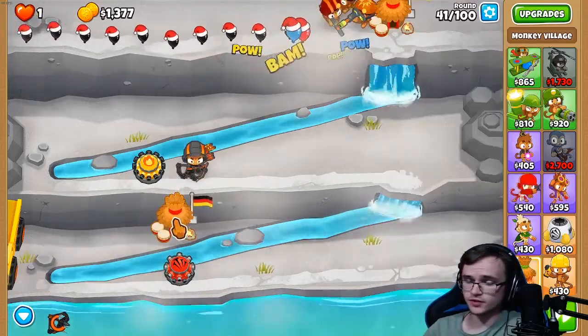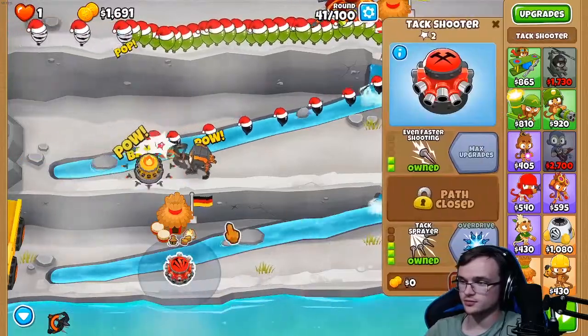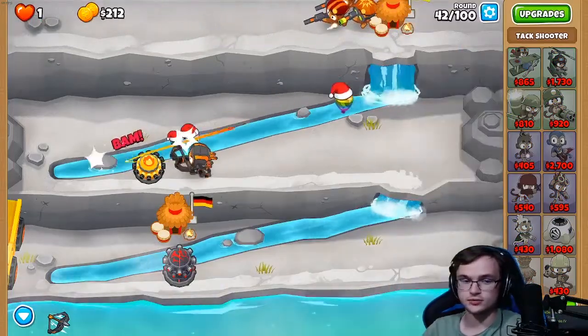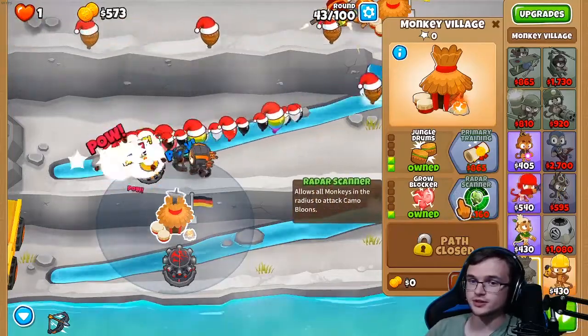Once you're done with the village Jungle Drums upgrade, go for the attack speed upgrade — the Overclock upgrade. Once you're done with that, upgrade the village to Radar Scanner.